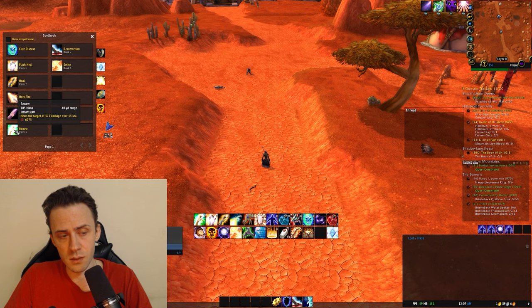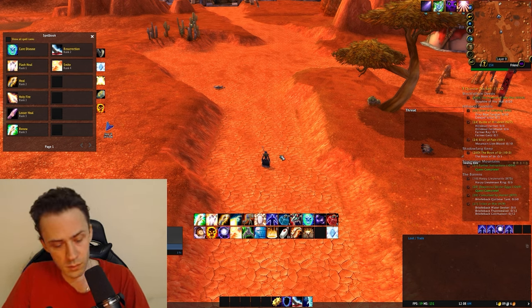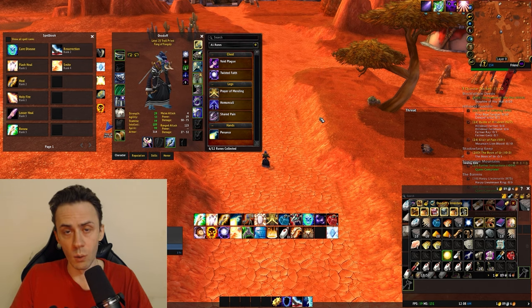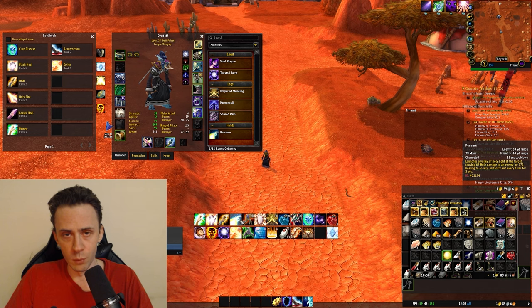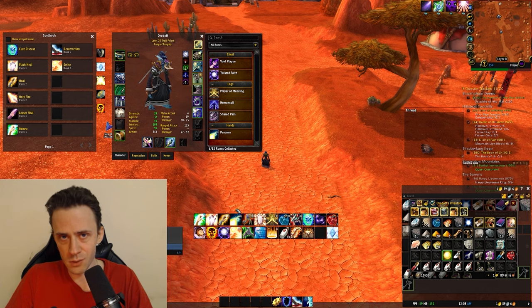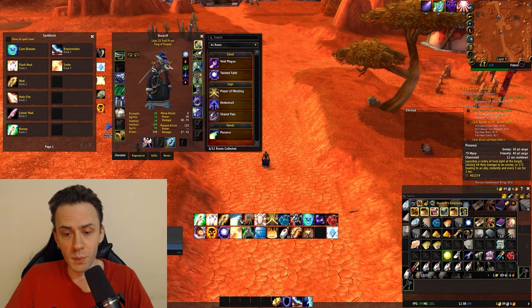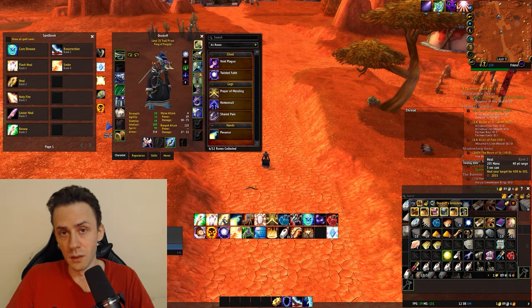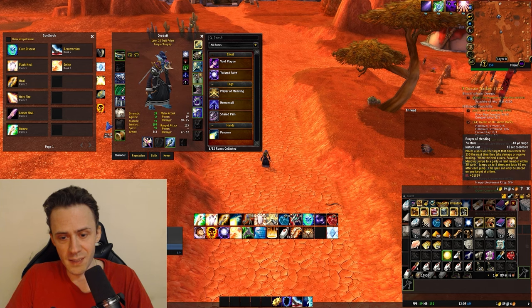For healing, Renew's max rank is 3, Flash Heal is only rank 1 so it doesn't heal a huge amount, and you have Heal. But in Season of Discovery, Prayer of Mending and Penance are so powerful and mana-efficient that normal heals are not great in comparison. Around 80 to 85 percent of my healing actually comes from Prayer of Mending and Penance. Flash Heal and Heal I only use when I need more immediate healing, and Renew is mainly used as a proc mechanism for Prayer of Mending.